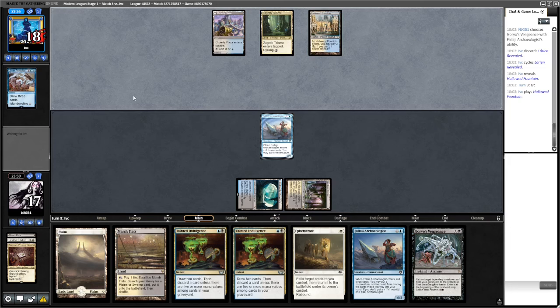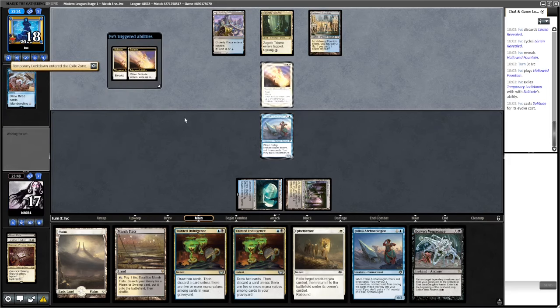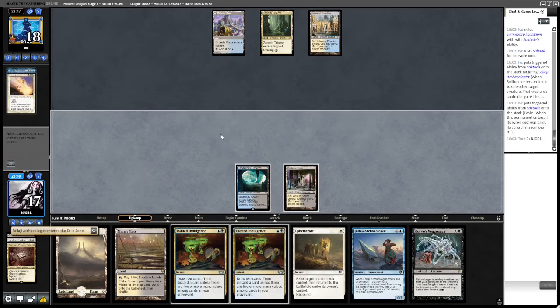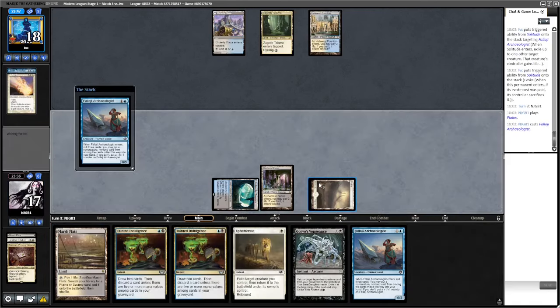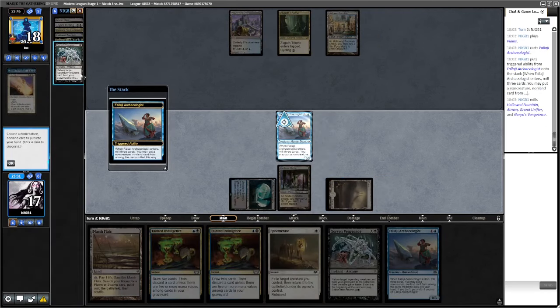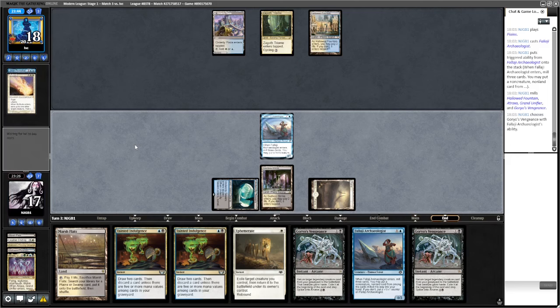Solitude is a worry from the opponent — Solitude pitching Temporary Lockdown. We're fine with that; not sure they have more. I think I'll just play another one and take another Goryo's Vengeance, stacking them up. The Archaeologist has done its job. We're probably going to play fairly slowly and go for it in the opponent's turn.